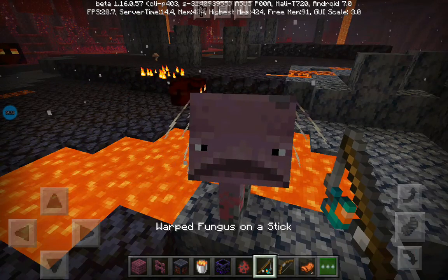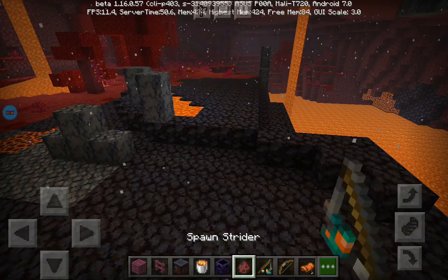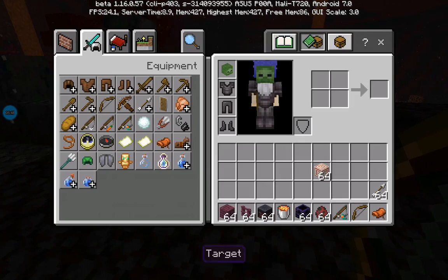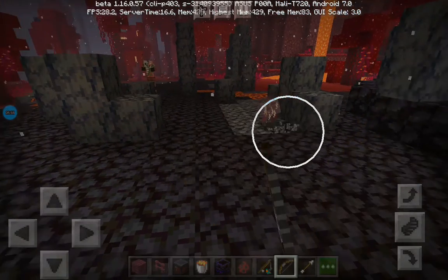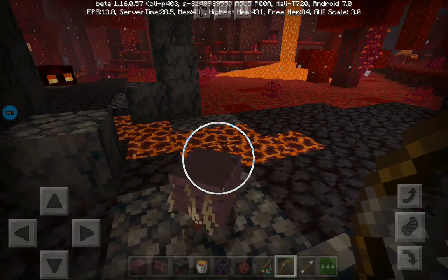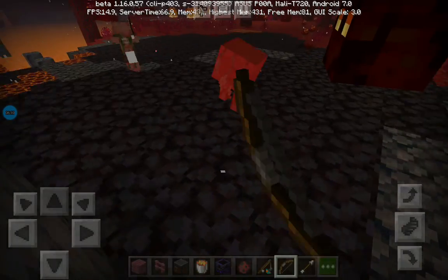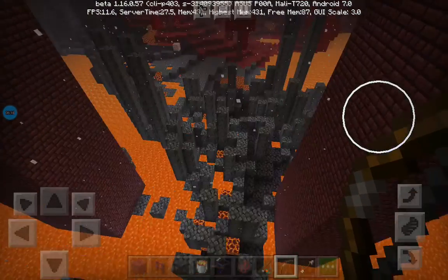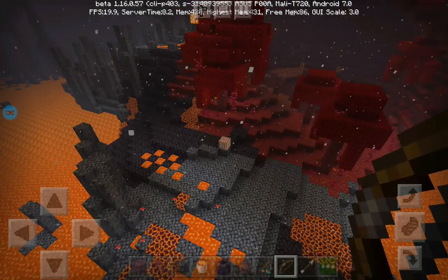Do these guys drop anything? I want to know. I can't shoot a bow at him — let me try. Seriously, I almost hit him. Let's just hit him with the bow. So they do not drop anything, which is incredible. Bummer. Let's just have some target practice. Anyway, for Mumbo Jumbo, this is a really good add-on.